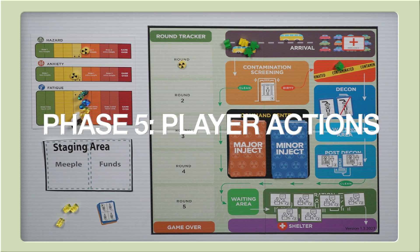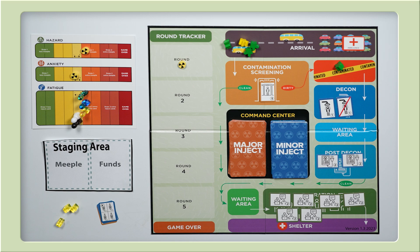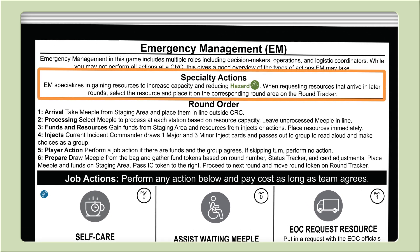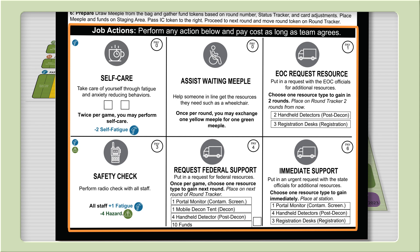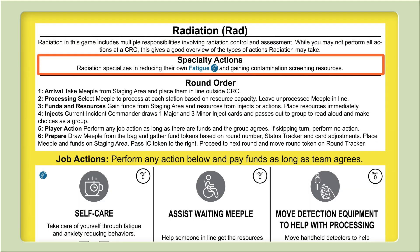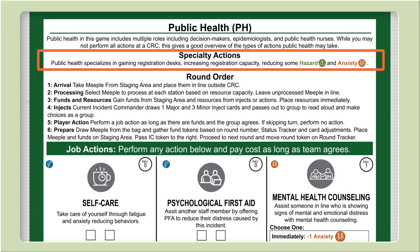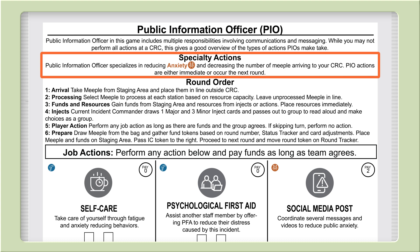Phase five: player actions. Now we can discuss what player or job actions we can take to reduce items on the status tracker or improve our throughput. Remember that player actions happen after all injects have been resolved. Each player mat is broken into sections: the top says what each player specializes in, the middle section has the phases for each round, and the bottom has the job actions the player can perform. Each action has a cost in the top right. When playing with five or more players, each player can choose one action per turn; for three to four players, players can choose more than one action. The emergency manager gets resources and reduces hazard. Radiation gets portal monitors for contamination screening and can rearrange detection equipment. Public health gets registration desks and reduces hazard and anxiety. Fire and police reduce hazard and fatigue and can get decontamination resources. The PIO reduces anxiety and can reduce the number of meeple that will arrive in later rounds.